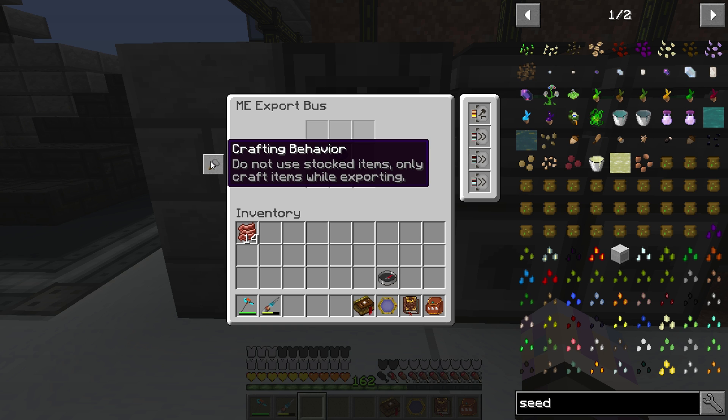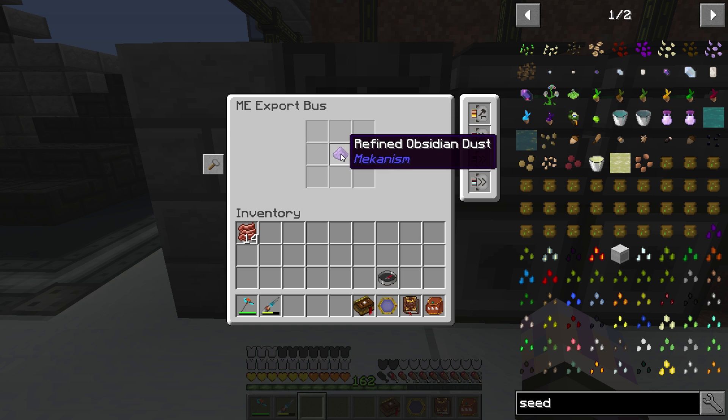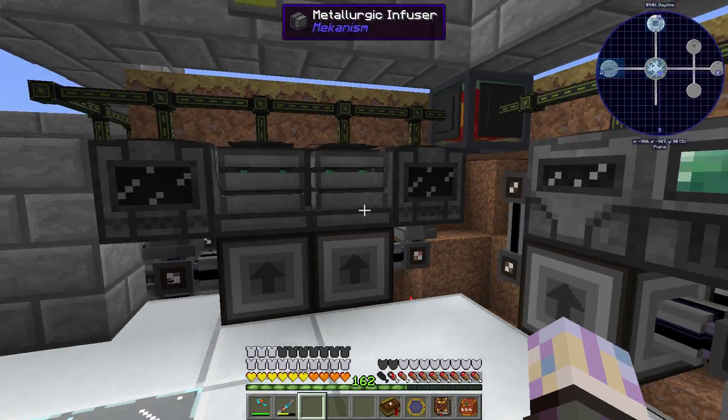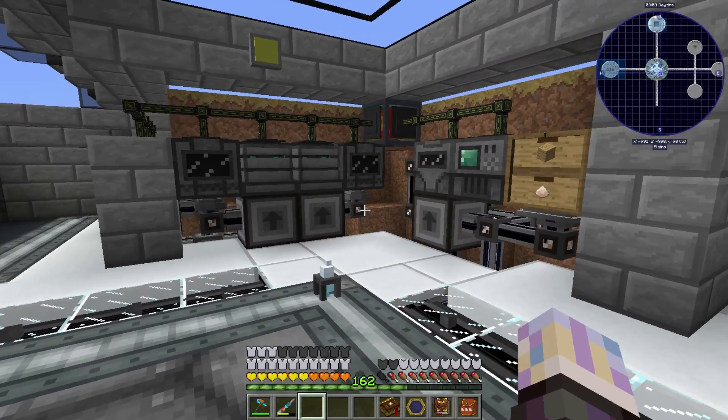I actually mean to have it on the 'Do not use stockpiled items — only craft items while exporting' setting. That way, if I have any refined obsidian inside the system, it won't pull it out; it'll make new ones and put them in the machine. Just in case you want to stockpile any items. Over here I have the coal one, but I don't even know if we need that one.